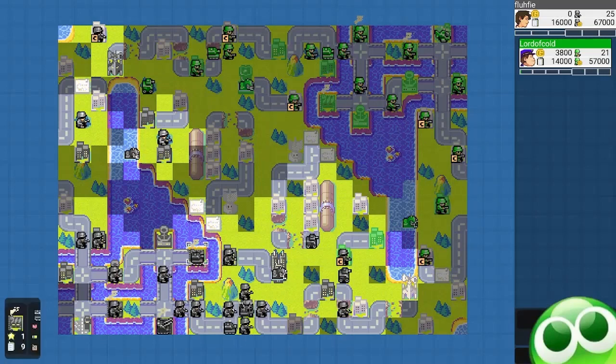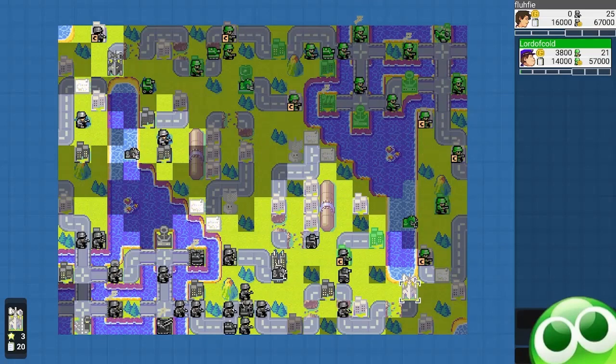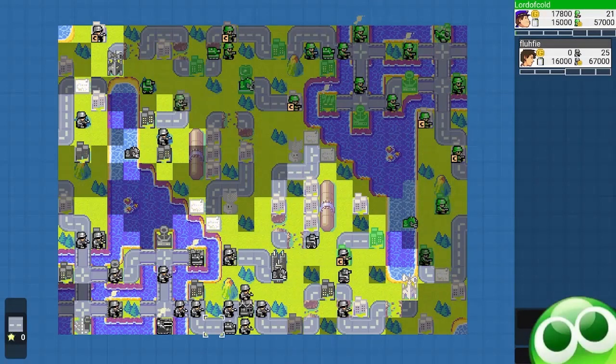I start building more vehicles to further support this comm tower. I know tanks and battle copters would eventually arrive. I started with a tank first because battle copters aren't going to hurt my Recons all that much. I prefer to have a counter to a tank first, and then a counter to a battle copter afterwards.